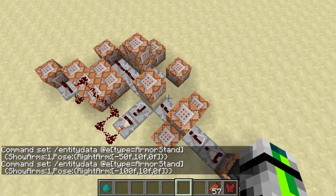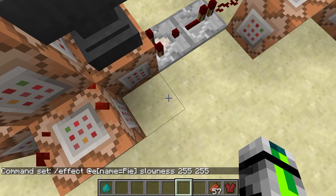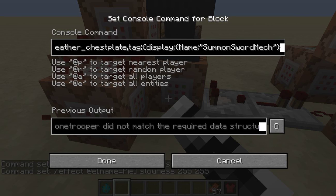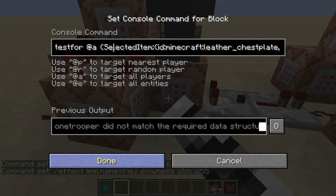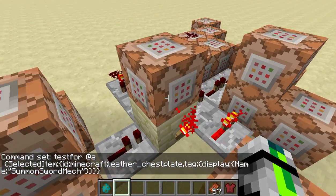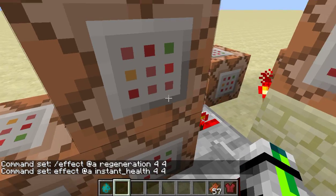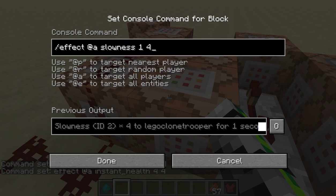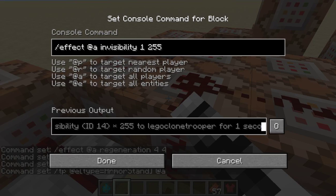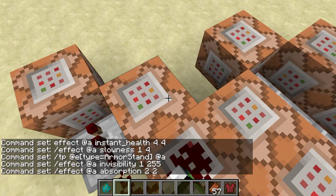Here is what it actually is — this is the line of commands, it's not too much. It's tested for if I'm holding a leather chest plate named 'summon sword mech'. The commands are in the chat. If that succeeds, it will affect me with regeneration and also a little bit of instant health to get my health all the way up. Then over here this clock is affecting me with slowness 5, teleporting the armor stand to me, affecting me with invisibility 255, absorption 3, and saturation 255 so I never get hungry.